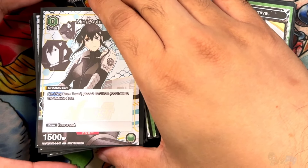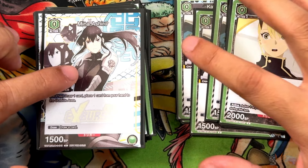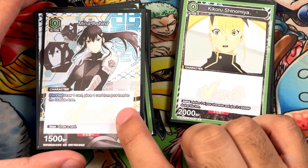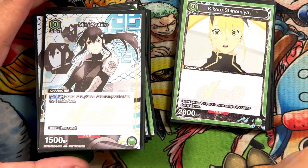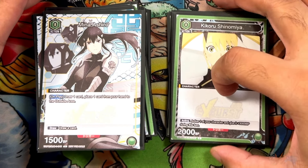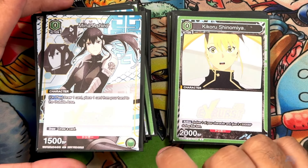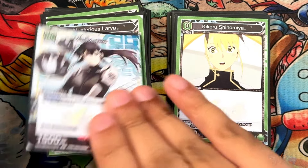Next we have Mina Ashiro — another zero-cost. These are all three zero-costs equaling up to 12. On play: draw one, trash one. Your only raid source in this deck is Kafka Hibino, and the raid card is Kaiju Number 8, so you definitely want to sift as much as possible. The trigger is draw a card — really good stuff.